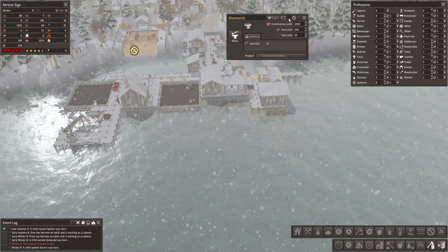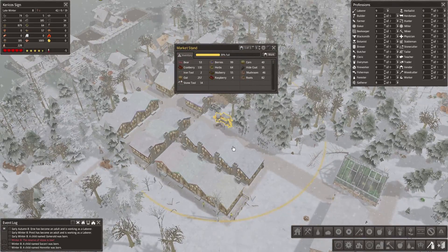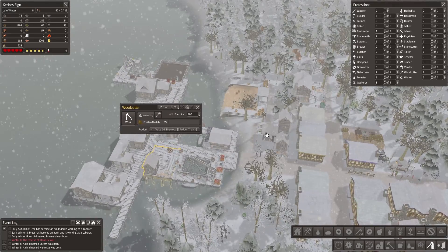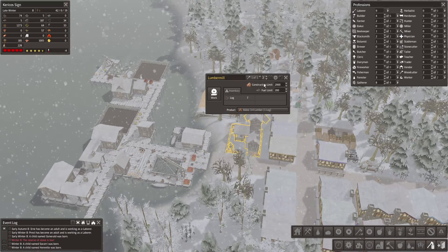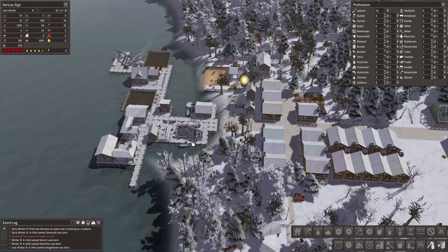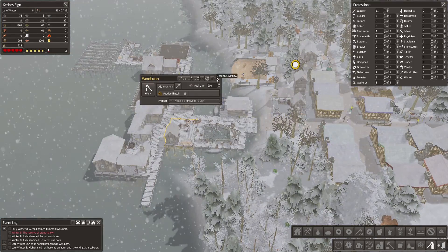We're getting some more iron again, so that's good. We have plenty of laborers. We're looking mighty low on food stock, so I think we're gonna de-assign this thing over here — stop working. We don't need this much lumber. You just stockpile lumber; we have 500 lumber and you used all of our wood. That's not really what we want.